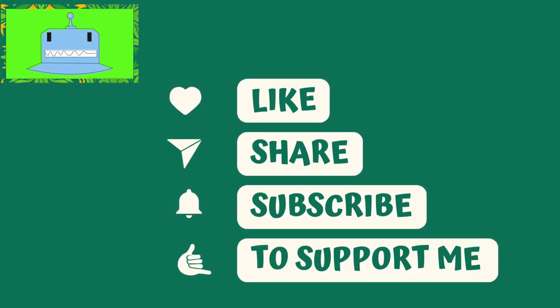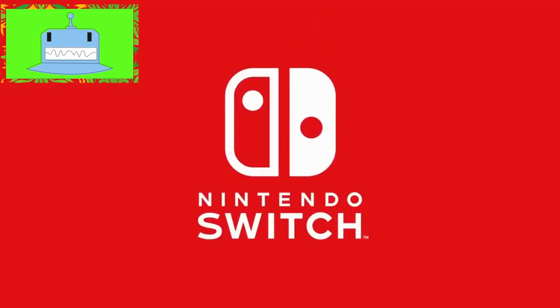Welcome back, gamers. In today's video, we're diving deep into the world of The Legend of Zelda: Tears of the Kingdom. Specifically, we'll be discussing the fascinating Zonai civilization and how Link can upgrade his energy cell to unlock the full potential of their ancient technology. So grab your sword and shield, because we're about to embark on an epic adventure.